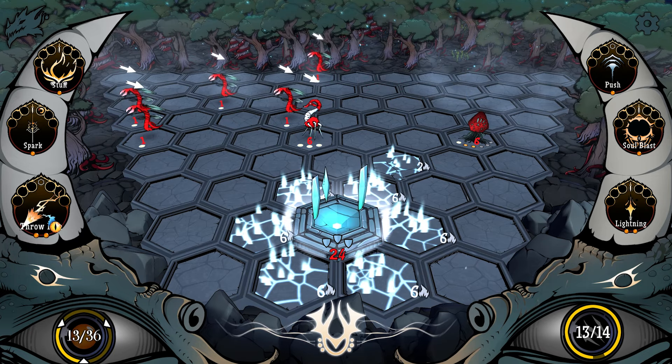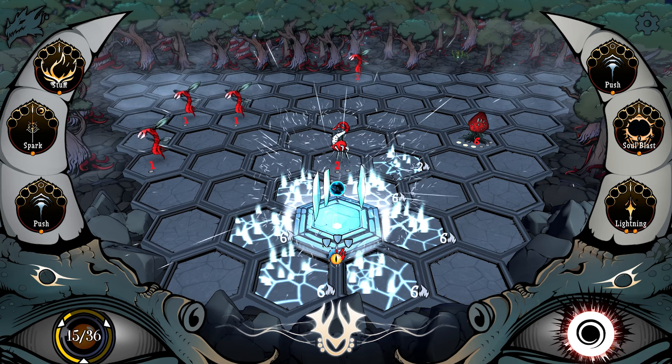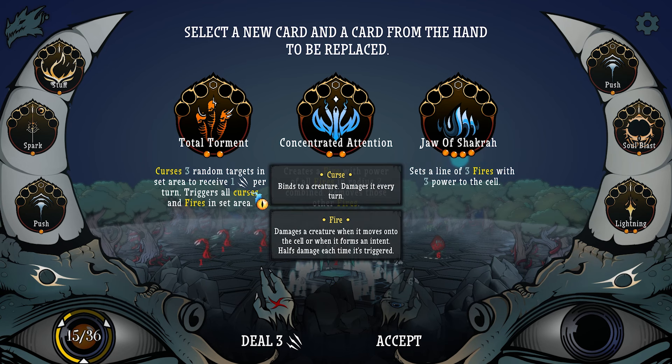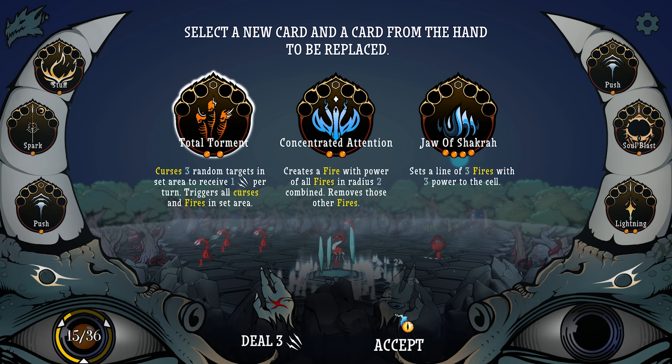What are you doing? You're moving in two. Total Torment: curses three random targets in set area to receive one damage per turn, triggers all curses and fires in set area. Rates a fire with power of all fires in radius two combined, removes others' fires. I don't really like any of these. I guess this — and we got to replace something. Lightning.